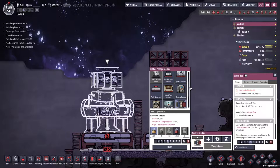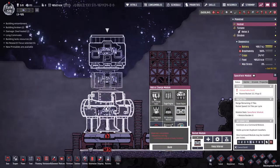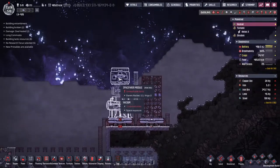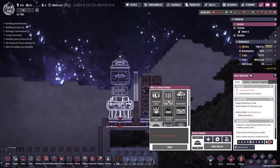I'm going to scroll in weirdly because the menu doesn't work properly. Put a spacefarer module — this is where people are going to live. We need to be able to pull some ladders up here, but we need to keep our guys alive in space and we're going to use this spacefarer module to do so. And of course, every rocket needs a nose cone.